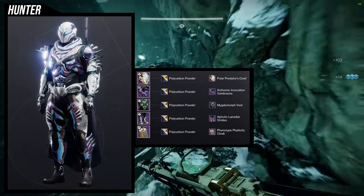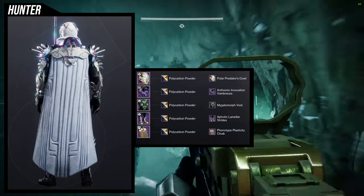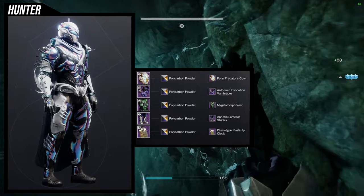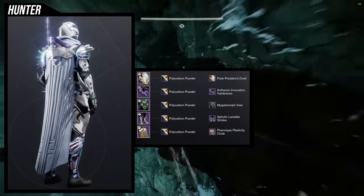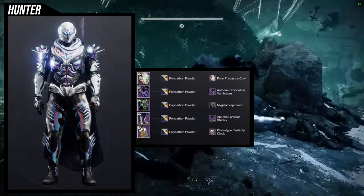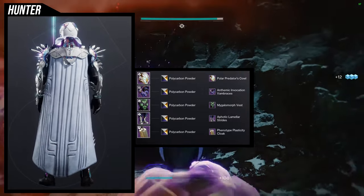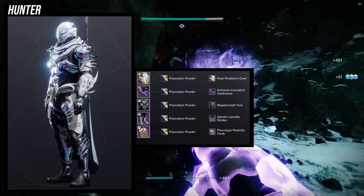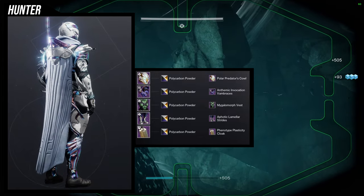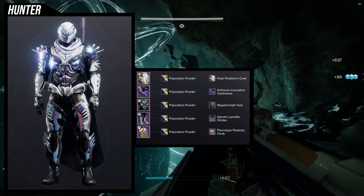For the chest piece, the Megalomorph Vest — I love this chest piece, it's becoming one of my favorites when I want to combine it with organic pieces. For the boots, Aphotic Strides — I think it looks really good. A lot of this theme is off-colors, so for the shader it's actually Polycarbon Powder, which has that really cool rainbow metallic look. The Megalomorph Vest and Anthemic Invocation both have that off-coloring, and the Aphotic Strides does as well.